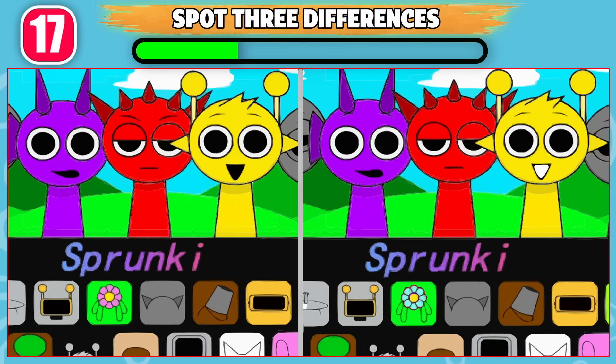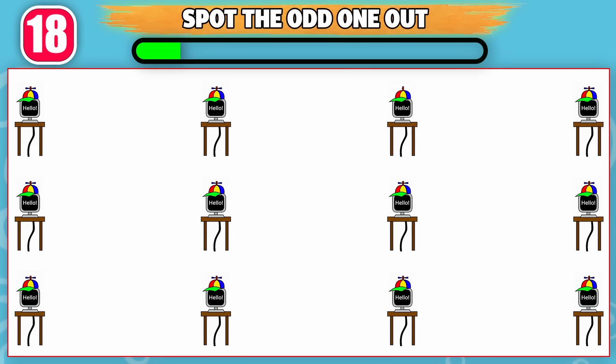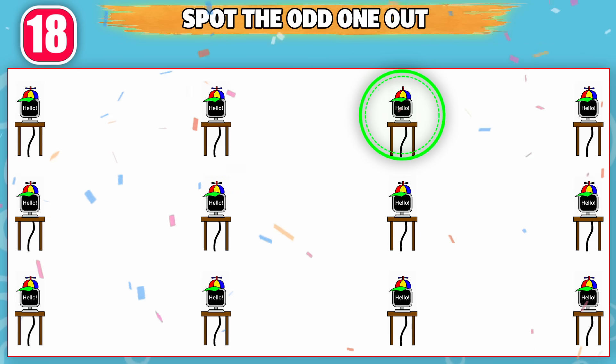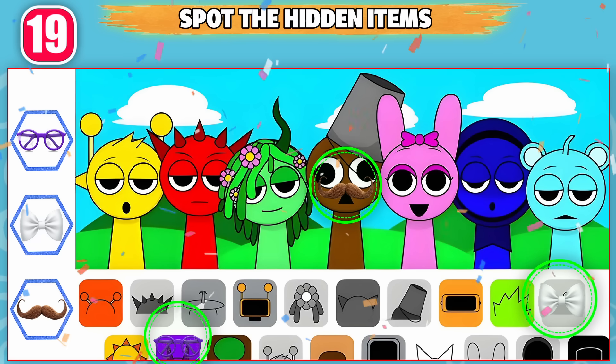Can you spot three differences between these pictures? These are the three differences. Can you spot the odd one out? This one is odd from the rest. Can you spot those hidden items in the picture? Here are the hidden items.